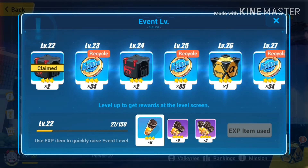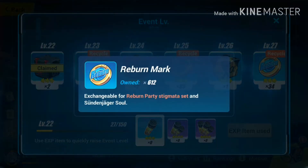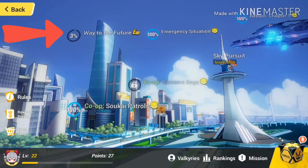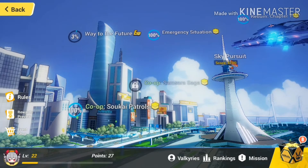Leveling up your event level is the only way to progress — you also get some rewards as you level up, some supply boxes, and the Reborn Mark, which we will speak about later.